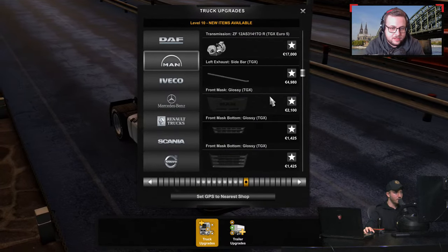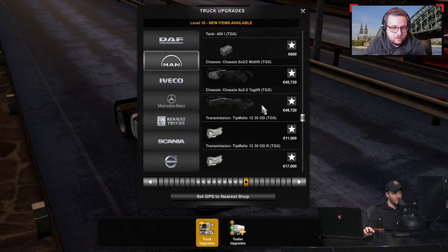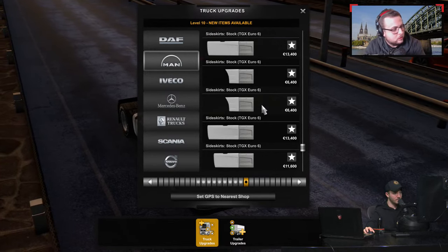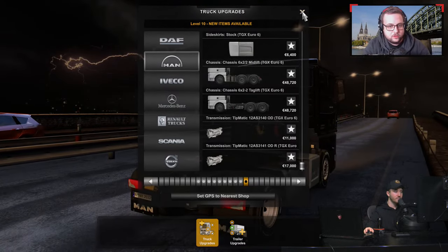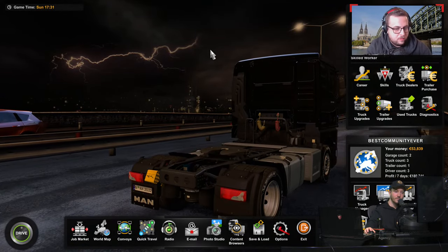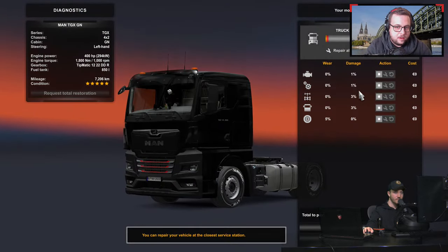Last time we did three deliveries, though the pay wasn't that great — we adjusted the deliveries to show off the truck. We reached a new level, so I wanted to take a look at the upgrades available. We're aiming for one of the larger cabs at level 12, but level 10 does give a decent amount of unlocks — side skirts, fuel tanks, chassis, all sorts of different accessories. As you level up, you unlock more upgrades and better drivers, better perks, and more skill points.